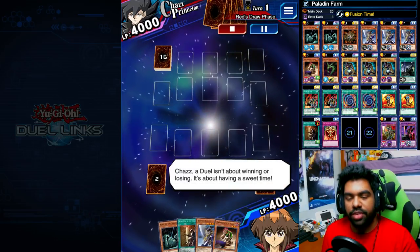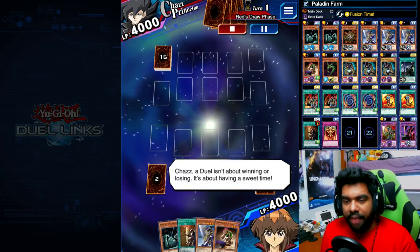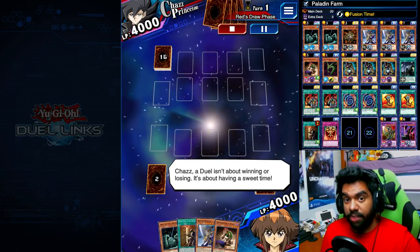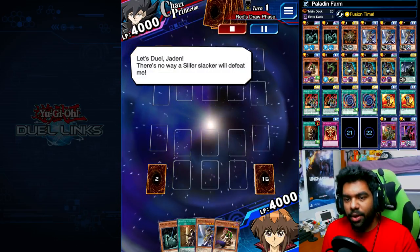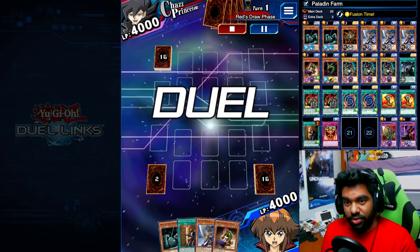As you can see, today we are using a Dark Paladin farm deck. This is mostly because Chazz makes a lot of his plays with spell cards, and Dark Paladin can not only negate those spell cards but also gains a bunch of attack because of the amount of dragons that Chazz uses.